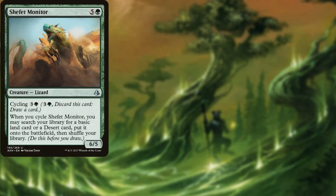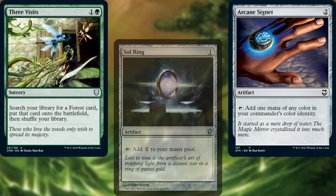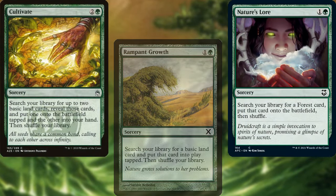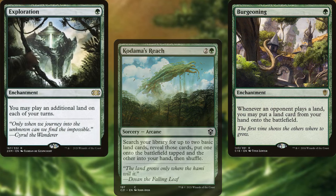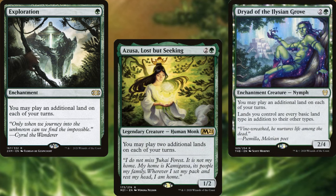Shefet Monitor, Sol Ring, Arcane Signet, Three Visits, Rampant Growth, Nature's Lore, Cultivate, Kodama's Reach, Burgeoning, Exploration, Azusa Lost But Seeking, and Dryad of the Ilysian Grove help us to ramp out and stay ahead of the curve.